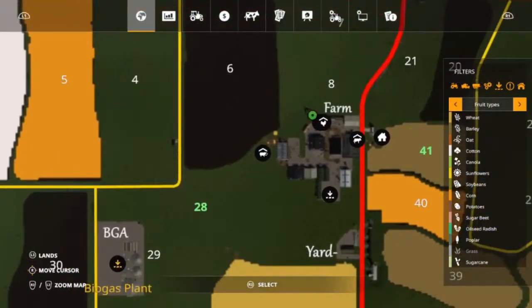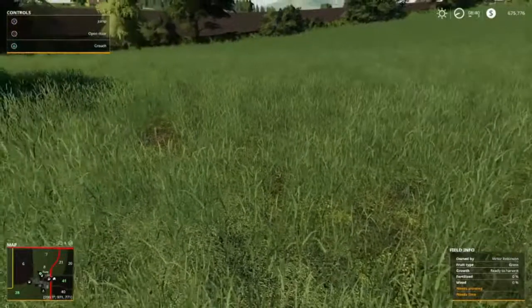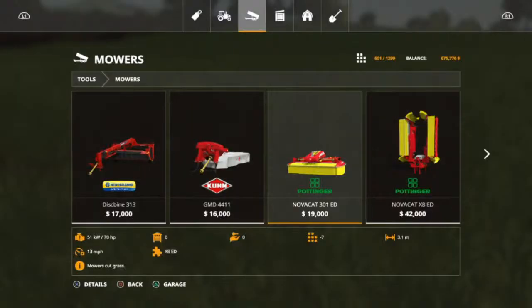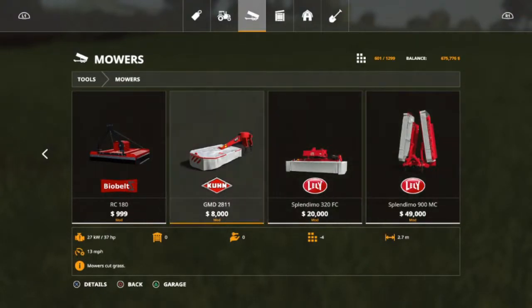We are going to go ahead and buy some sheep, but first we're going to buy some mowers. We are going to buy the Pottinger NovaCat 301ED — that's the one we have in the contractor. The reason I'm buying that one is simply because for the price, it is quite possibly the best.